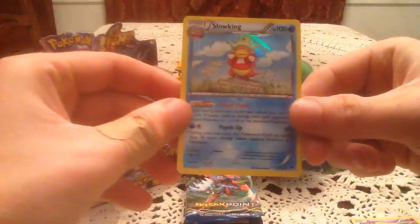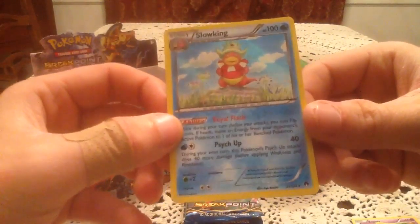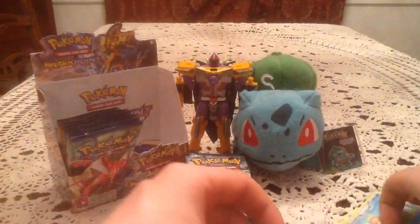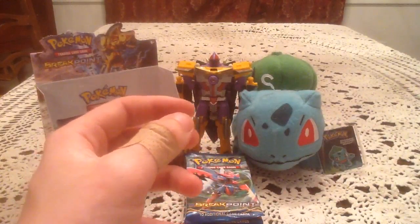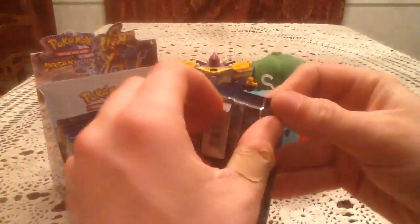The rare is Slowking holo. Very, very nice. I'm not sure exactly how to rank the other holos in this set. Suicune is just by far a fave, but other than him, they're all just kind of awesome in their own right. So I don't really know.